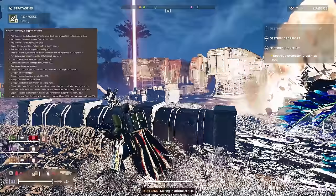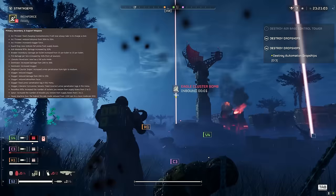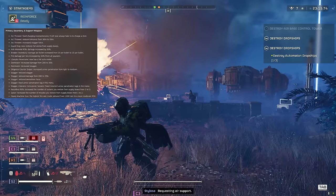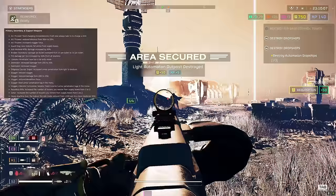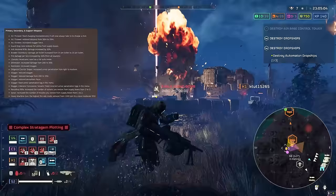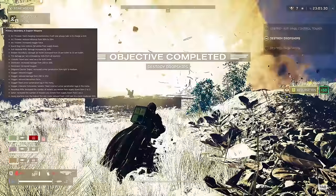Moving on to the Dominator: increased damage from 200 to 300, and increased stagger as well. I think this is a massive buff. From 200 to 300 — what? These buffs are crazy. I'm going to need to play with this because it is a funky weapon, but that is just a huge buff.